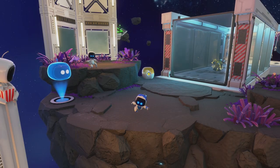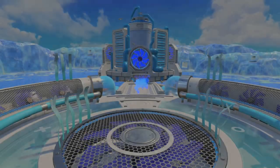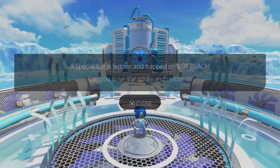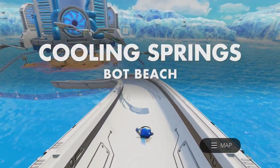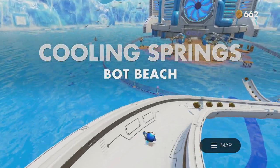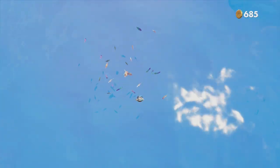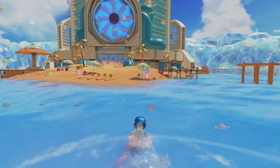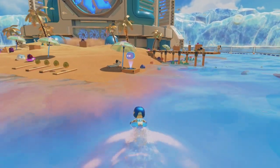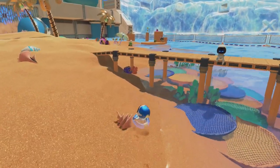Next up we're going to the third one — it's all related to the Gran Turismo bot, and we're going to the Cooling Springs. Here's the kicker: this bot is actually quite unique to get, and I think it might be even more unique compared to the other two I just got. So let's take a look at what we have to do here. First things first, we're going to have to activate so we can get the bot out.